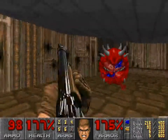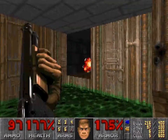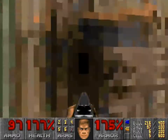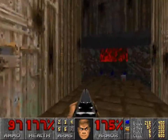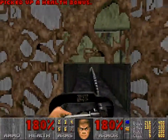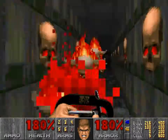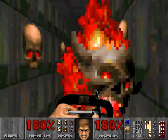Without the super shotgun in this, cacodemons actually do take a bit of time to defeat. If you go over here, this is the part where you can actually get yourself stuck — if you let that rise up while you're standing on it, you'll take some damage and then you'll just be stuck. I found that out the hard way. Luckily it didn't happen in my last LP.